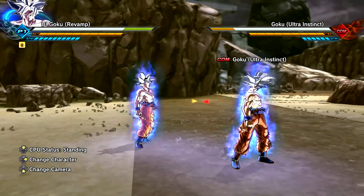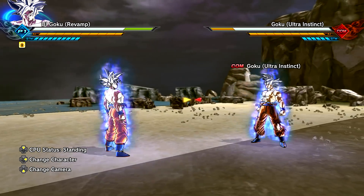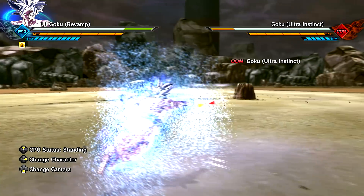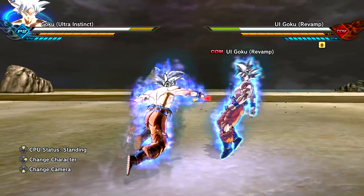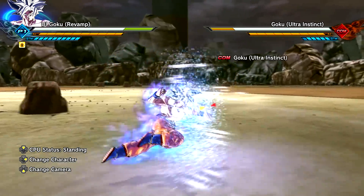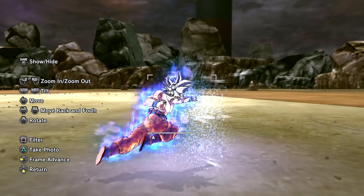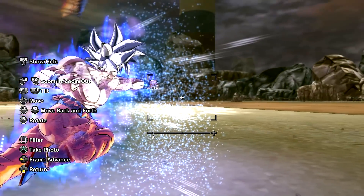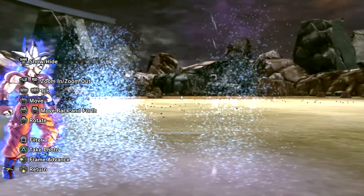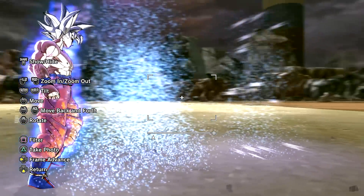He scooches backwards instead of just staying in the same place like the original Data Impulse Ultra Instinct — boring! So we have the new effects, new particle effects, and he scooches backwards with each dodge. Very cool. Just look at this in photo mode — you can see the wind effects, the particle effects, and the brightness enhancement. You can see where he's spawning and how far the distance he's traveling going backwards — basically about two characters' width.